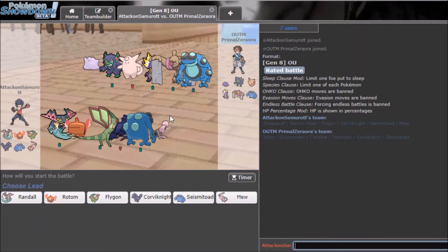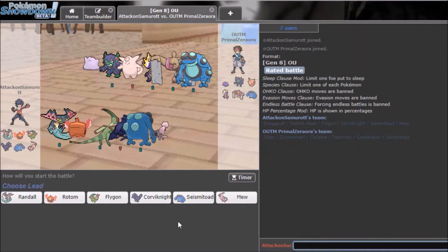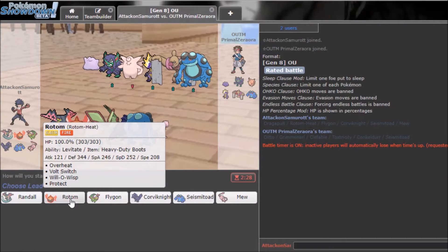My opponent has some very dangerous stuff but it's manageable. My screen is lagging so much. He's going to lead with Sinistcha I think, or he could even lead Grimmsnarl — Grimmsnarl is a threat to me. I'm going to lead Rotom because he should lead with Grimmsnarl or Seismitoad.